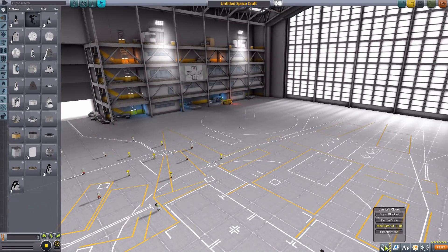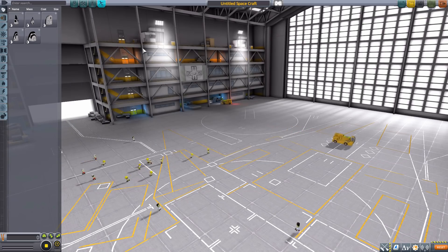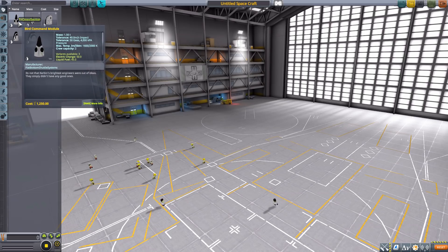Let's jump right into the space plane hangar and have a look at the parts we get. We'll go ahead and turn on our Janitor's Closet mod filter, just leaving on tri cross-section, and we'll start with kind of an odd part.